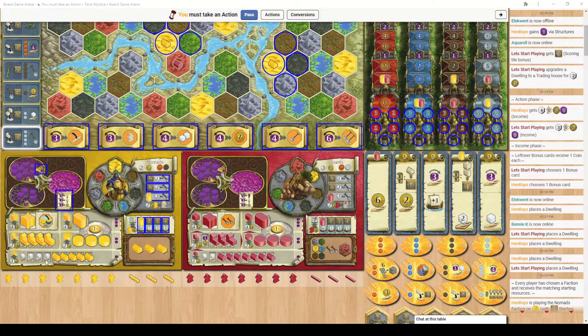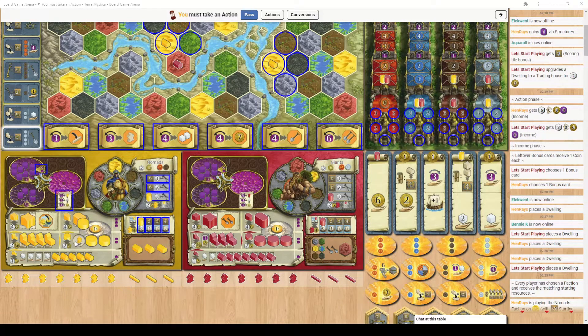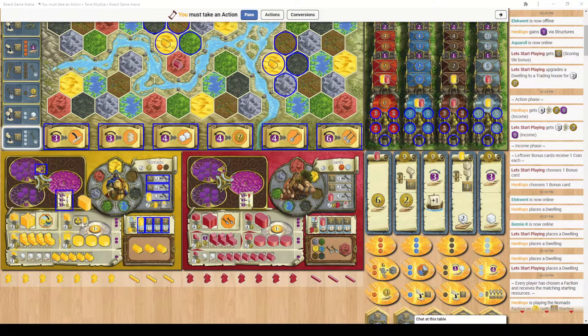Every time you remove a building component from your board, your income will generally increase. For every dwelling on the board you generate extra workers each round. Every trading house generates coins and power, going up in amounts based on how many you have. Strongholds give you access to your special power and sometimes have a power income underneath. Temples let you interact with cult tracks, gain priests, and earn favour tiles — building anything touching the large circle background grants one favour tile.